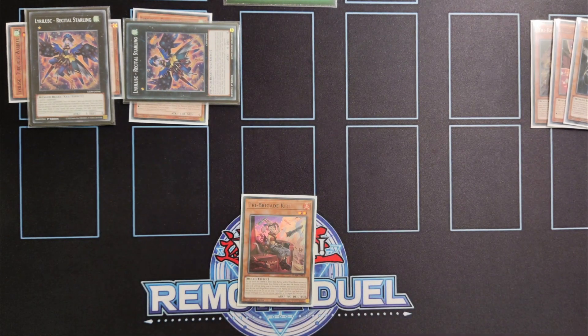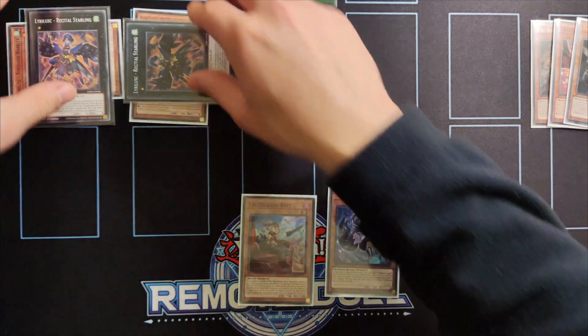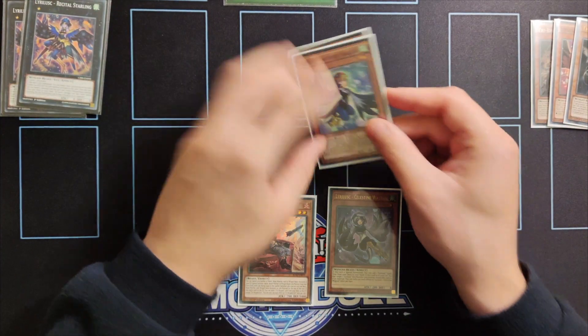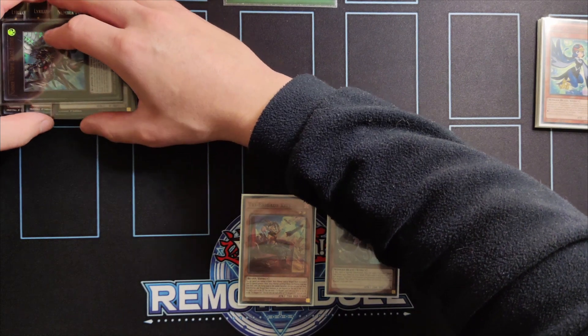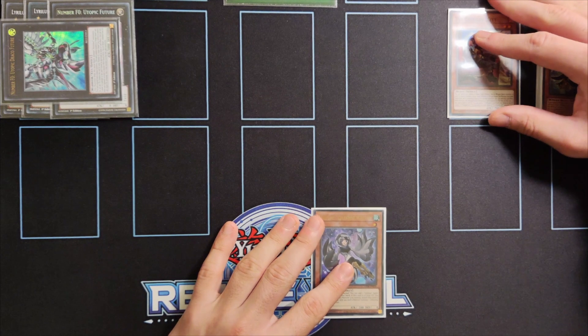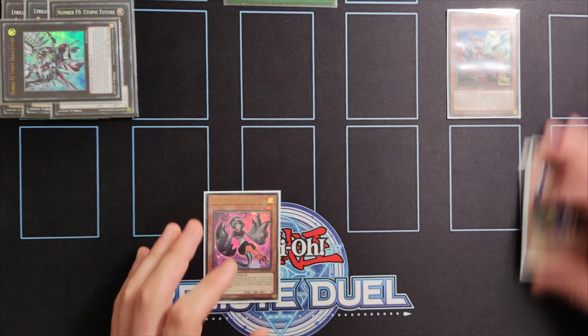On a separate chain we're going to activate the effect of Nerval to get us a copy of Kit. Keep in mind that until now we haven't normal summoned yet. Now we're going to special summon our Nibiru bait — we use the two Recital Starlings and overlay for a copy of Utopic Future. Even if our opponent decides to Nibiru us at this point we have all the resources we need in the graveyard. We then overlay Utopic Future for Utopic Future Draco. Now we can continue our combo — we normal summon Kit and activate her effect in order to banish four monsters from the graveyard.